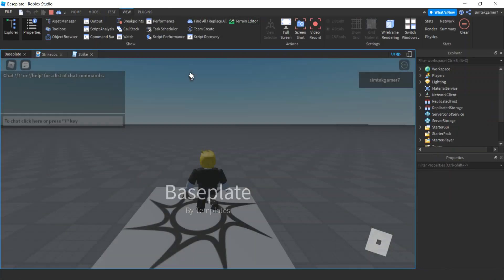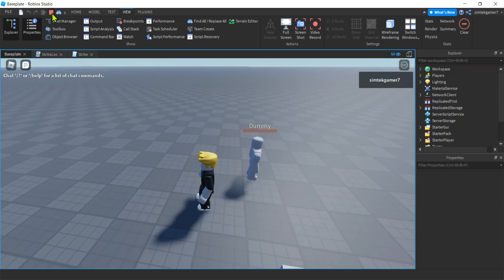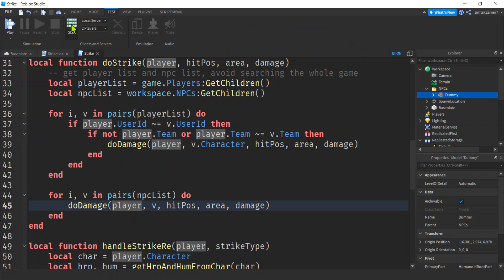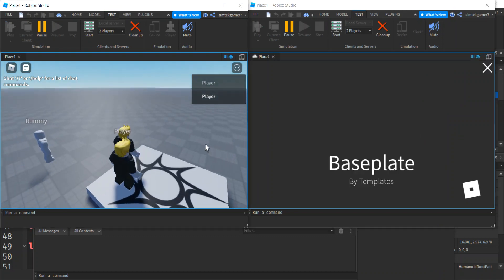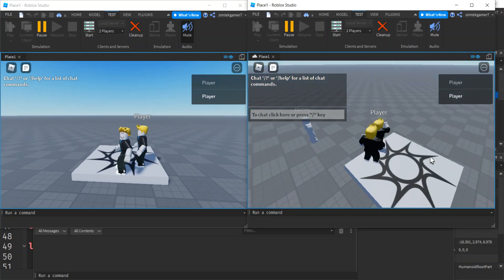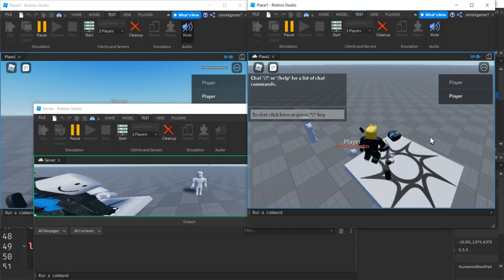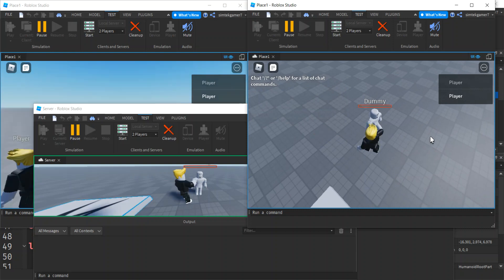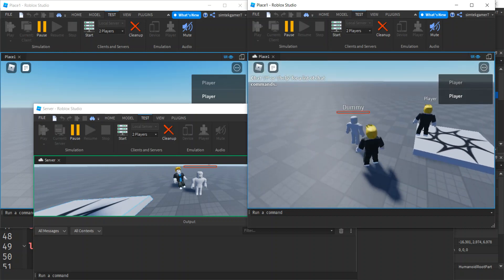Let's test with a test server — two players. There's our dummy. Come here, dummy — boom boom boom — yeah! I'll turn this off and run the test server with two players. Here we go — boom boom — no errors in the output window. Nice. Well there you go, and it's under 20 minutes. Good luck and see you in the next video.